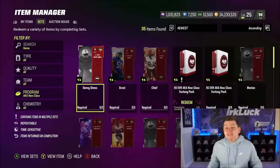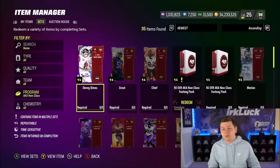As you guys can see, we do have the AK cards in the game now. We also have an LTD, which is the best running back in the game — Gus Edwards. That card is really, really good.